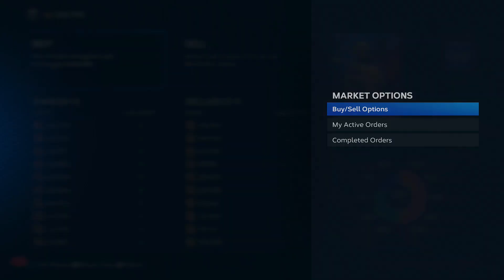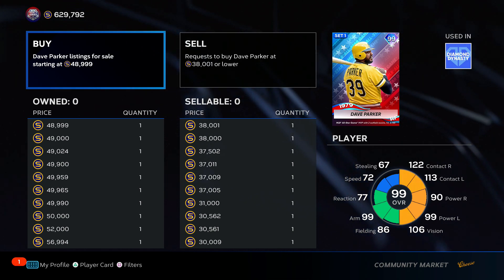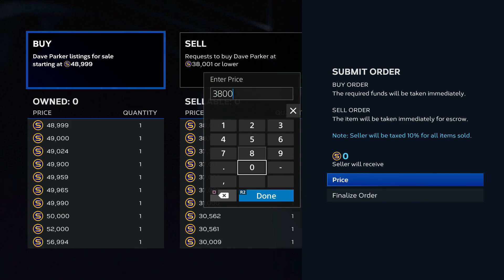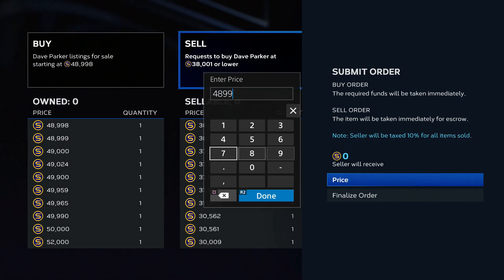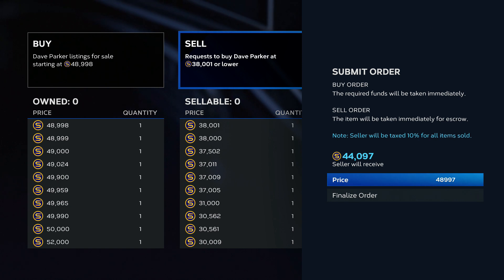Look at Dave Parker right here. His buy now is basically 49k — $48,999 — and his sell now is $38,001. So if I was to buy him right now, I would come in here and put a buy order in on the app, not on here, for $38,002 Stubs. Then once I buy him for $38,000 Stubs, I come in here and put one in for one less than the current buy now and sell him for $44,000. That's a $6,000 Stubs profit just every time you do two orders — you buy him once, you sell him once, you make a $6,000 Stubs profit.